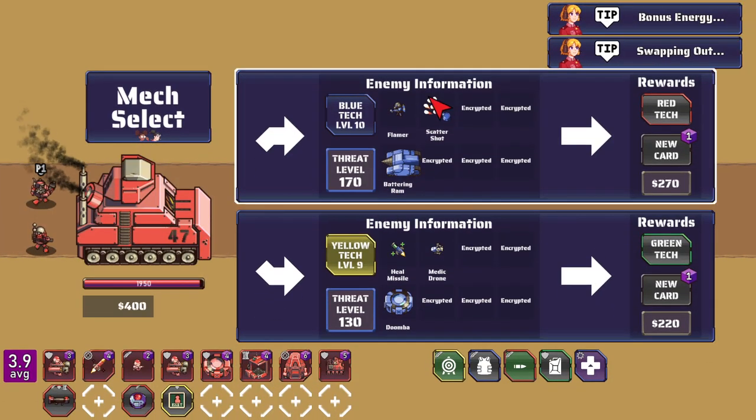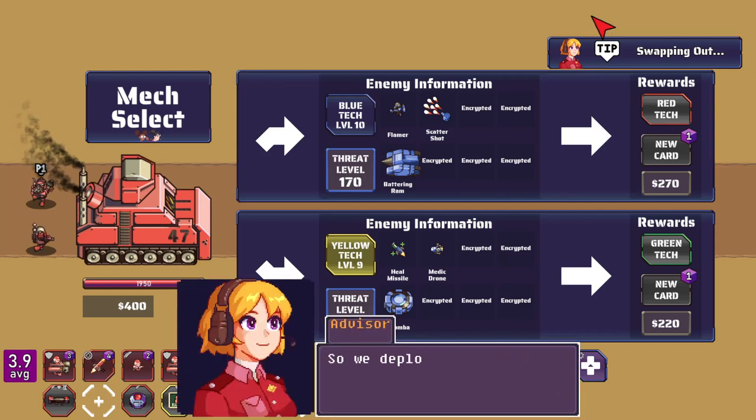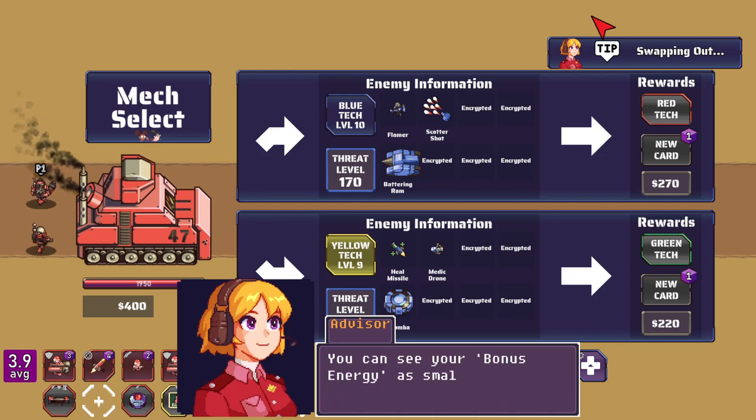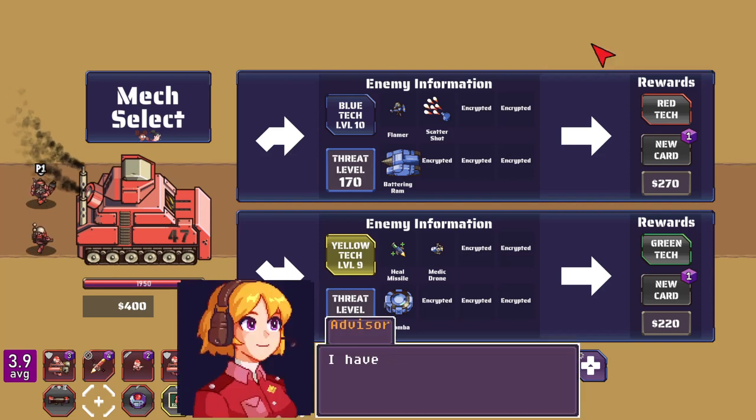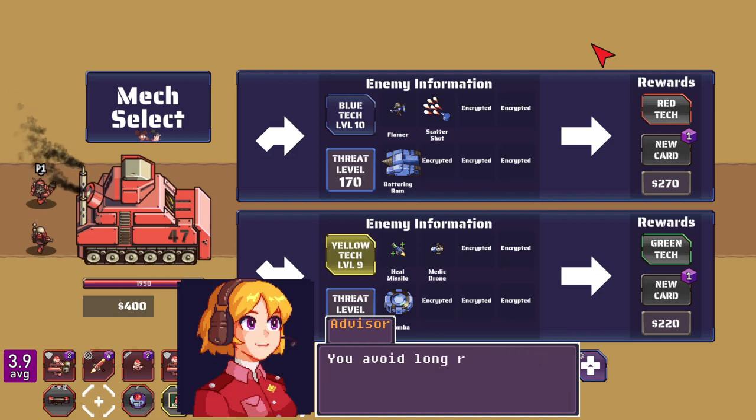Two options here: flamers, scatter shots, and battering rams; or heal missiles, medic drones, and doombas. About bonus energy: we deploy troops using energy — the purple bar on the HUD. It regenerates over time and caps out at 10, but whenever you deal damage to enemies in your mech you gain bonus energy. You can see your bonus energy as small purple symbols above your health bar. When you enter the base this gets added to the energy and can go above 10 — but bonus energy is lost if your mech is destroyed, so return to base to deposit it.